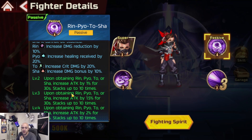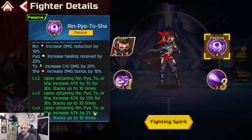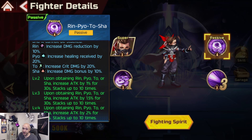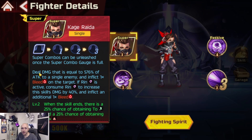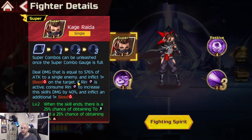Rin increases damage reduction by 10%, Pyo increases healing received by 20%, Two increases crit damage by 20%, and Sha increases damage by 20%. Upon obtaining any of the symbols, increase attack by 1% for 30 seconds, stacking up to 10 times - so up to 10% more attack, or 20% more attack power at level four. The Ibuki EX move does not apply to her, so keep that in mind.